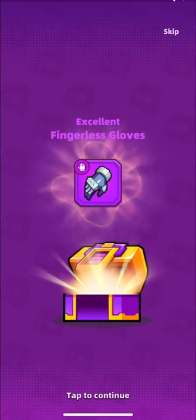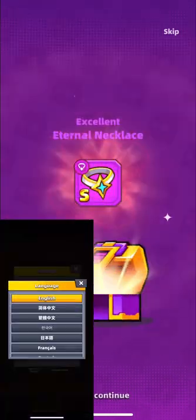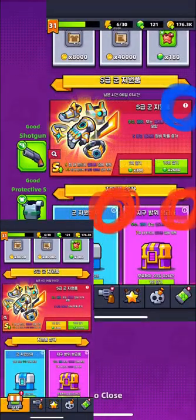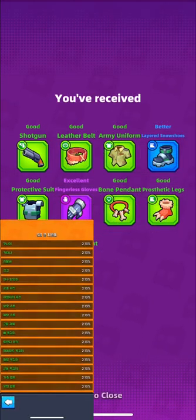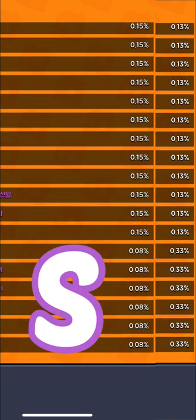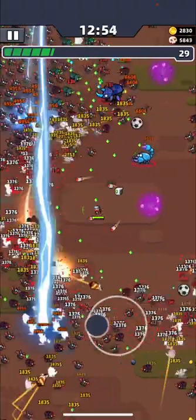Every 50 chests will guarantee you an S equipment. If you want to know your odds to get any equipments, you just need to change the language to Korean, and here you will find a list of equipments with odds to get them. The only problem is you need to translate the names of equipments, but just look at the odds to get S equipments from this event versus normal chests. That's why you need to keep your gems for upcoming events.